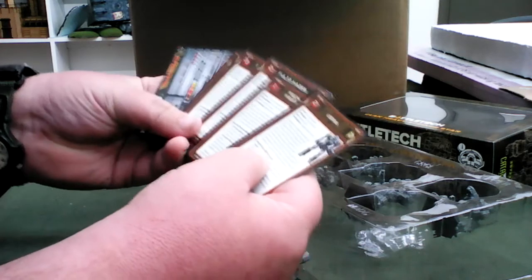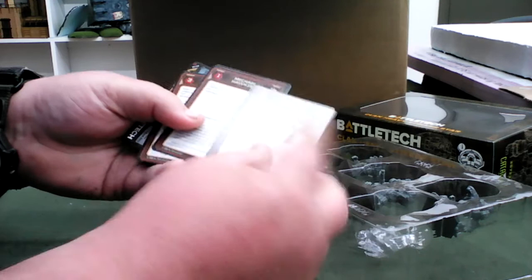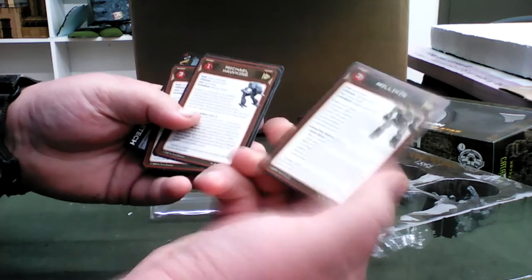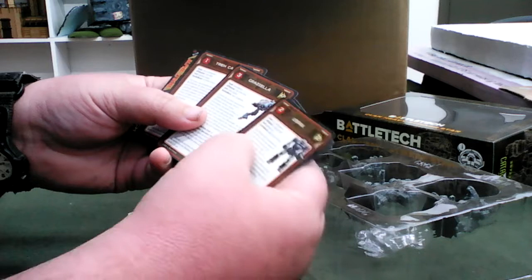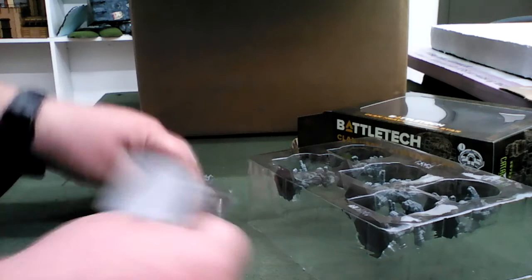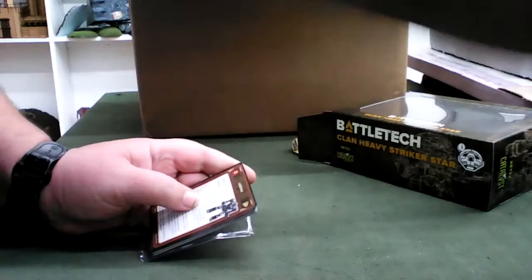It comes with five cards and a lot of them are double-sided, so sometimes it'll be the same mech or a different mech — usually different clan variants. I'm not sure what clan I'm going to paint my stuff up as. I'll be honest, I'm more of an Inner Sphere guy, House Steiner and such. If you have any ideas for what clan I should paint, just let me know.